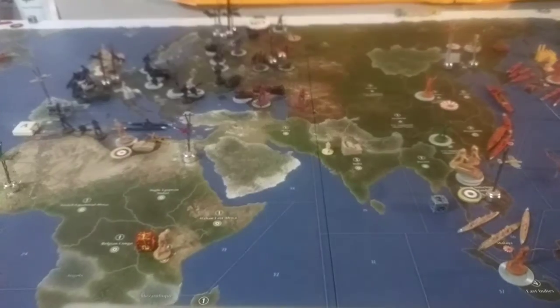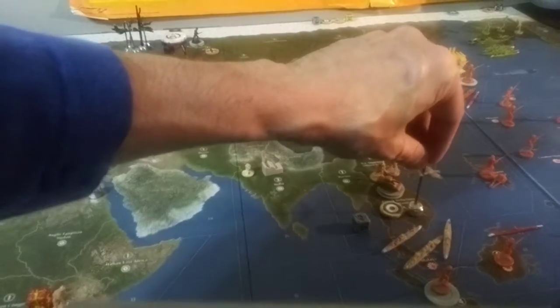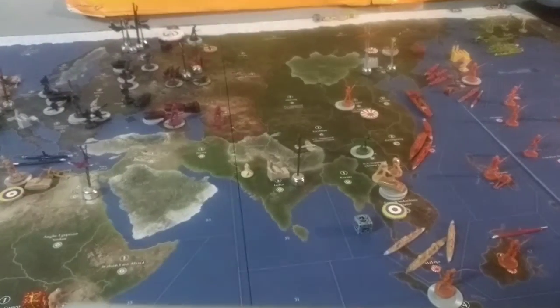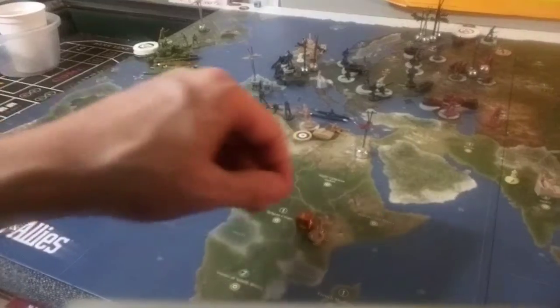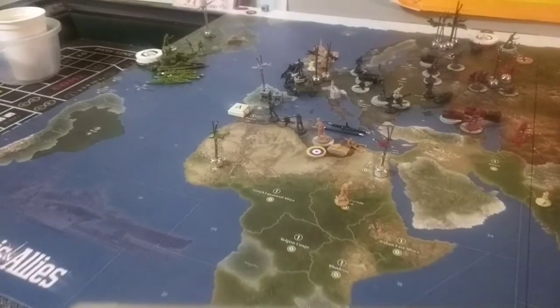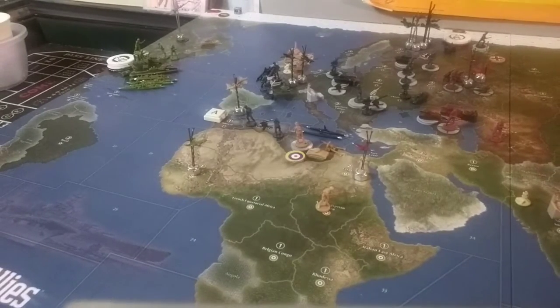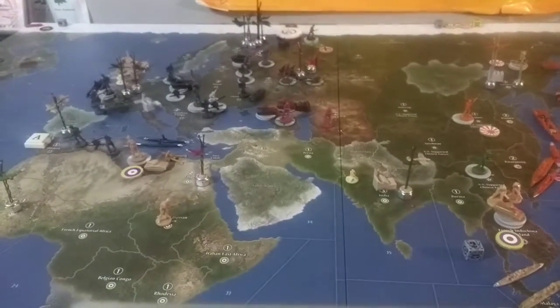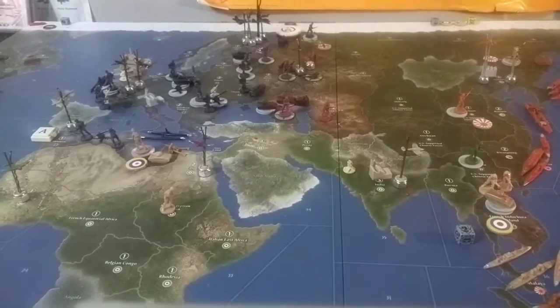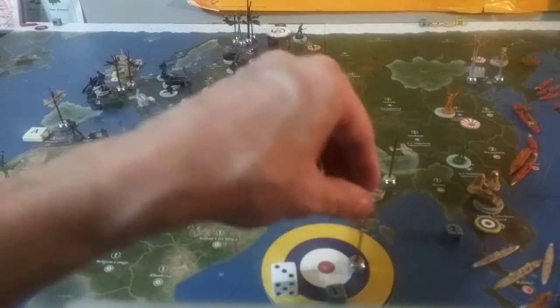Non-combat: from Rhodesia, one infantry marches into Sudan. Fighters will land back in Gibraltar. After losing two aircraft against Mr. Amazing, Indochina makes up for it. My three tanks are going to India, and my fighter is going to Jolly Old England.